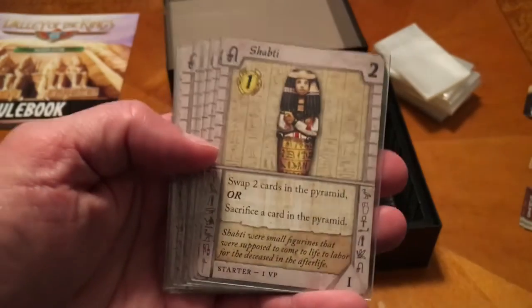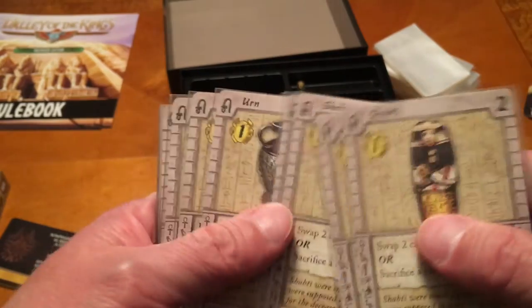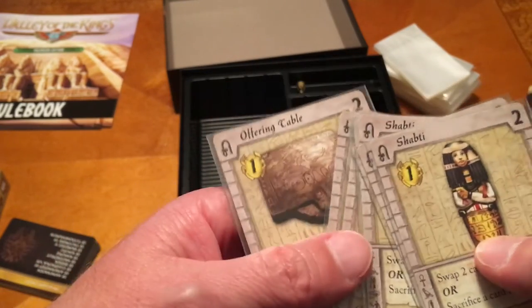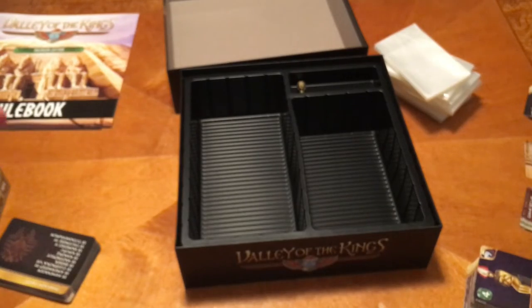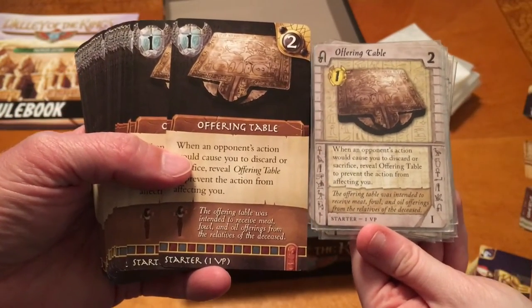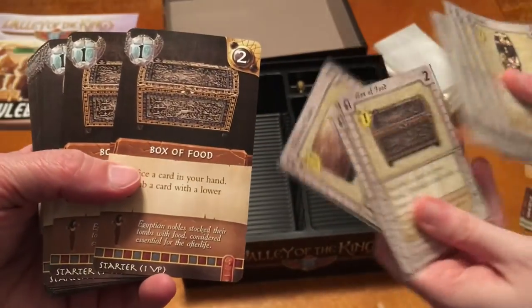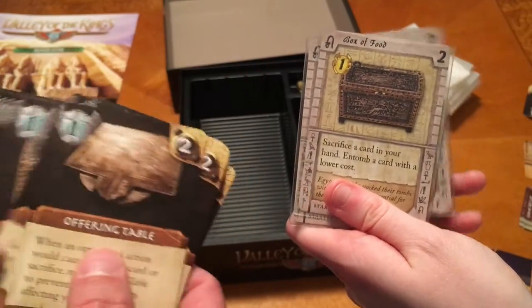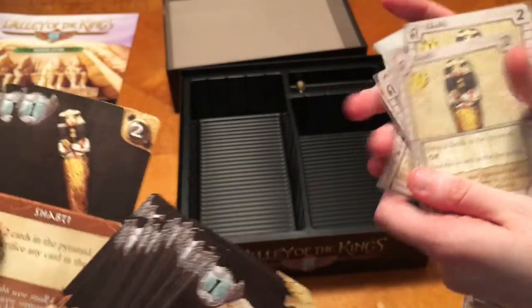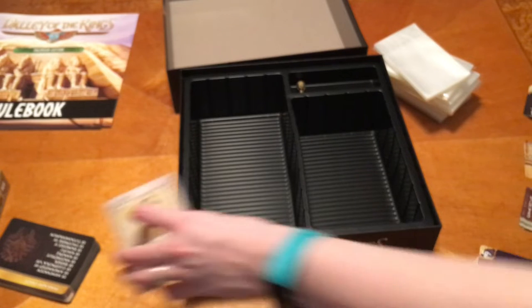For comparison I'm going to show you the starting cards. The art is a little bit different — there's our shop tees, our urns, our box of food, and our offering table. You can see the difference in card size — it's a little different but really pretty similar. The lighting is a little different maybe, but they look pretty similar. I actually like all the cards in the premium edition better — they all look a little nicer.